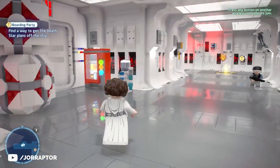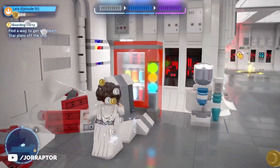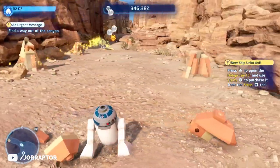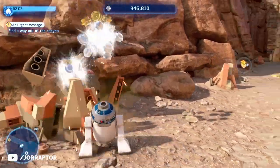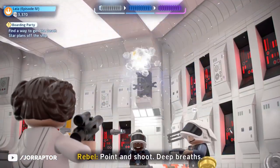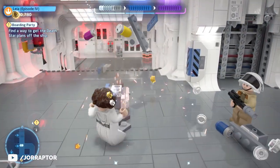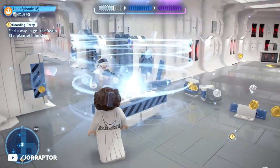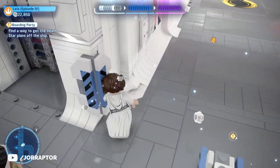An easy way to get as many studs as possible is by breaking everything you can. Destructible objects drop studs when you shoot or hit them, and there are a lot of these in every level. Breakable objects are always made out of bricks while the background isn't, making them easy to spot. You can even break and rebuild some cover pieces for extra studs — the first break and first rebuild each reward studs, but after that they won't drop anything, so you can't farm them.